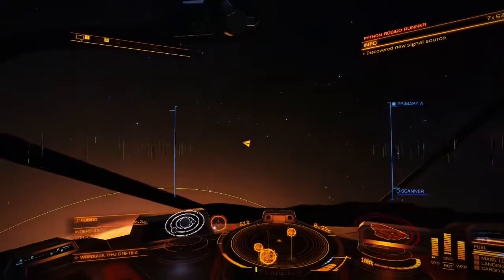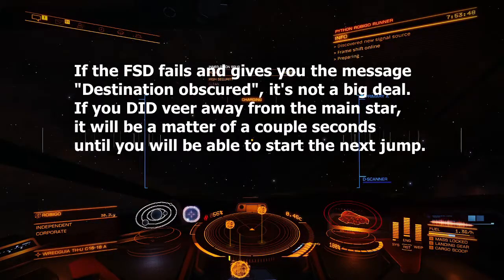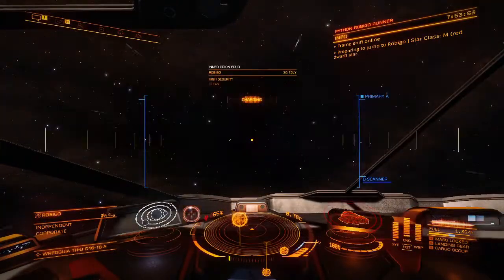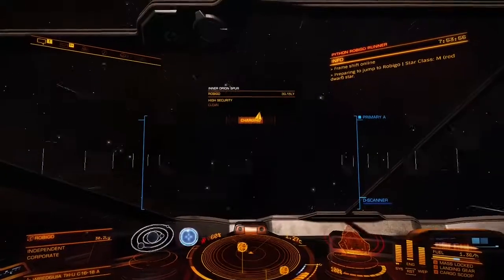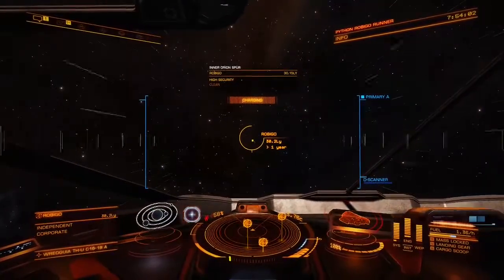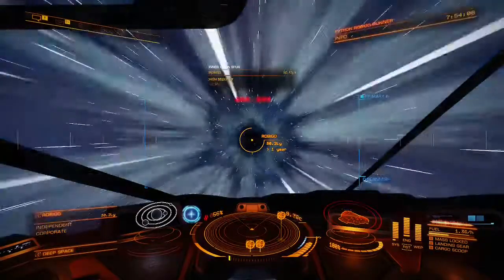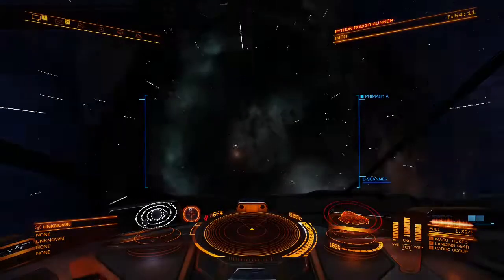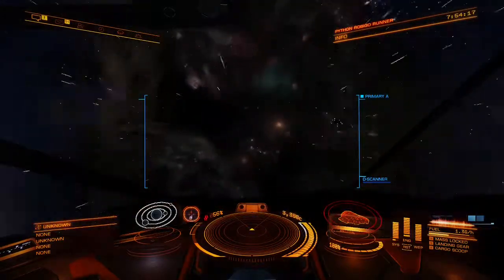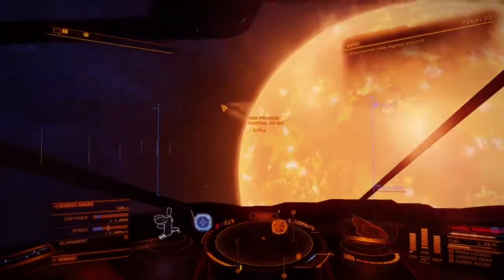It placed me in a bad position, but it's not a problem — I'll wait a couple of seconds. The main star was covering my destination so the bar just covered the word 'charging.' I will aim to the destination; the heat is not at a dangerous level at all. I'm also using an auto-docking computer, which helps me cut three to five seconds whenever I get to the station.